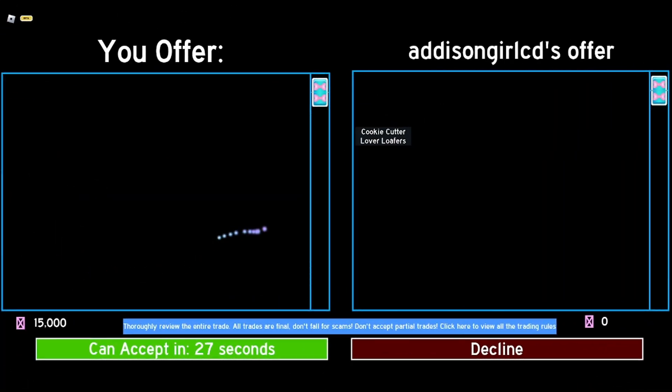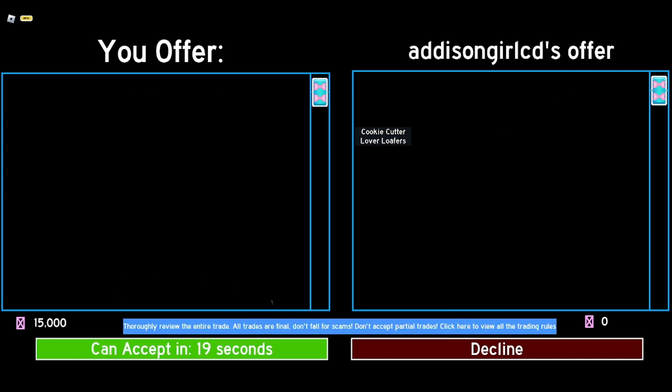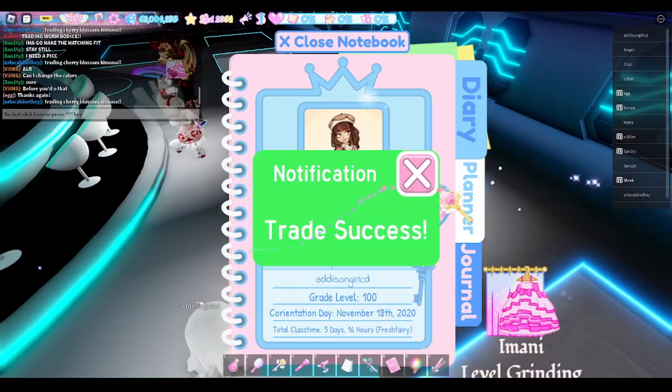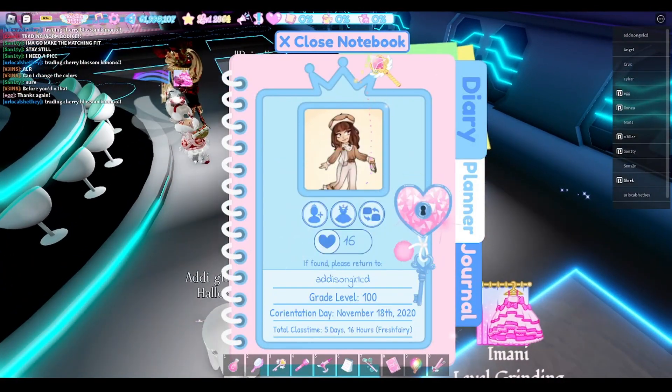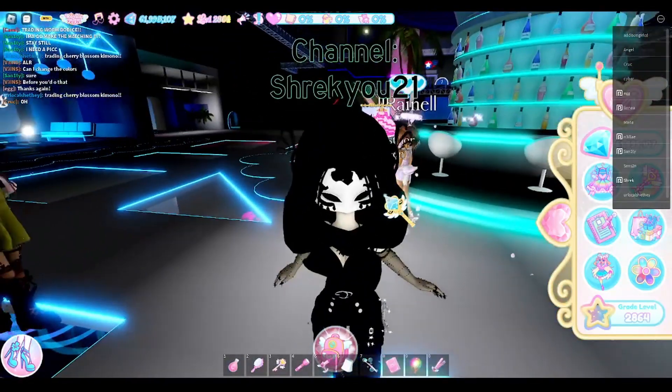Okay so this person's offering the CCL for my 15k and that's really really good I think. I think I got really really lucky with this trade so hopefully they'll actually do it. And there goes our trade — I cannot believe I just got those. Super lucky. All right, let's try to trade the CCL now.